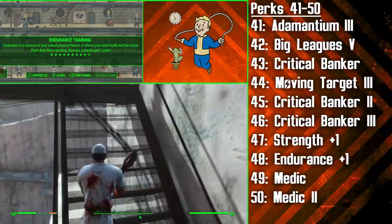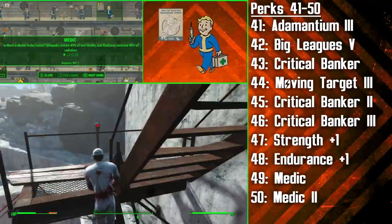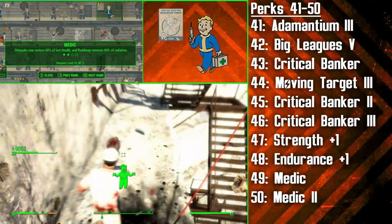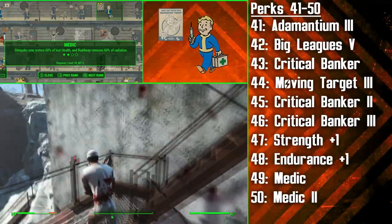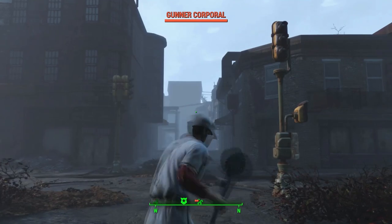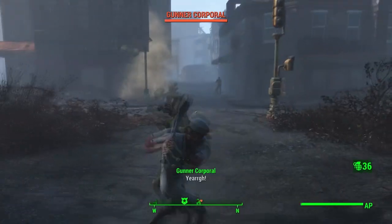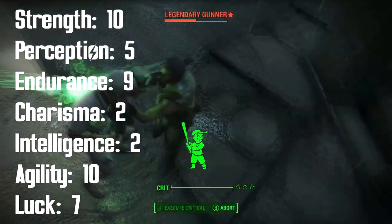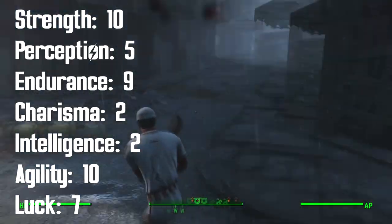The Swatter finishes off with two ranks of Medic — now at this high level in combination with Endurance, he's basically unstoppable. Two ranks of Medic will make Stimpaks restore 60% of your max HP and right away remove 60% of your max potential radiation. The endgame SPECIAL stats for the Swatter, not including gear but including stat allocation and all bobbleheads, are as follows: 10 Strength, 5 Perception, 9 Endurance, 2 Charisma, 2 Intelligence, 10 Agility, and 7 Luck.